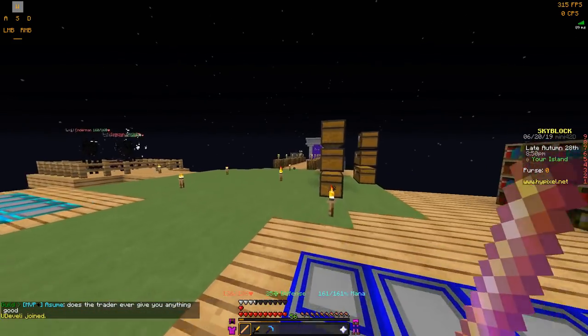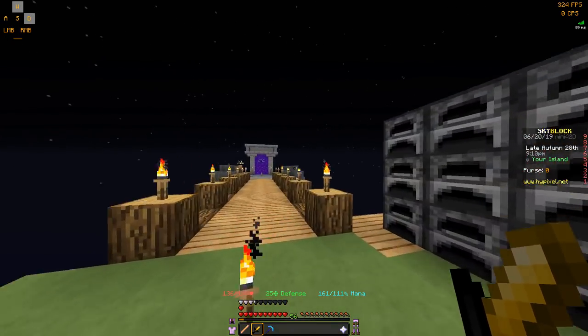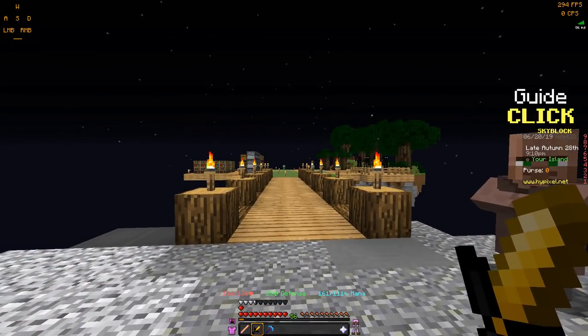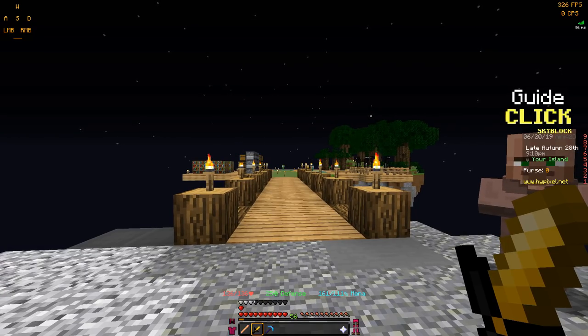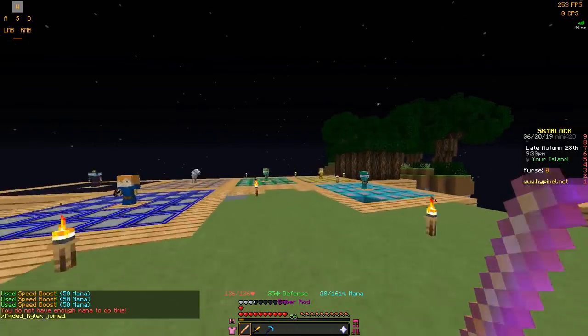As you can see, it makes you run pretty fast here. And in combination with the Rogue Sword, which you get early on — you guys should all have it — basically what it does is when you right-click it, it gives you a speed boost. So when I use all my speed boosts, they stack. Now look how fast I'm running.